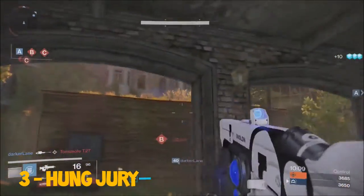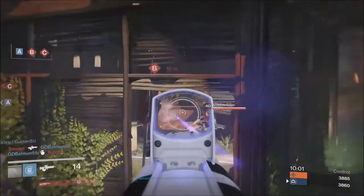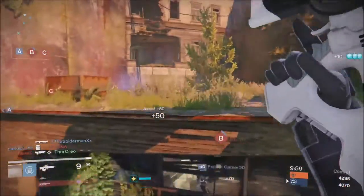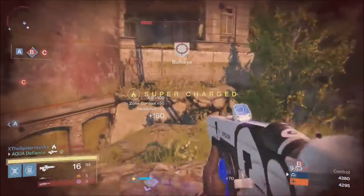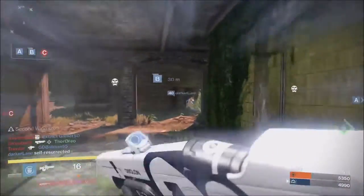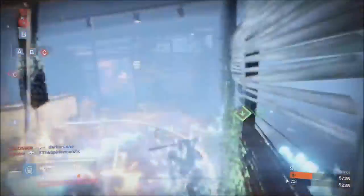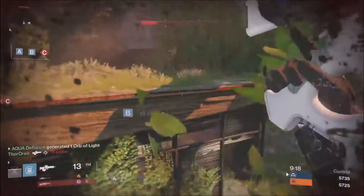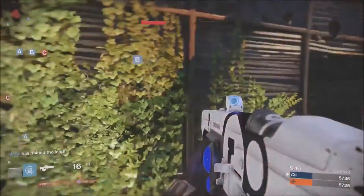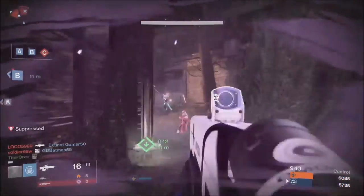This weapon is used in Trials of Osiris often and in casual crucible. It can also be obtained extremely easily and is a good crucible weapon for people with not-so-good RNG or who don't have much time to play. I recommend you pick up this weapon if you enjoy long range encounters. It has a strong point at long range but can be used at close range if you hit headshots — it cannot compete if you're only hitting body shots because other weapons have a faster time to kill.